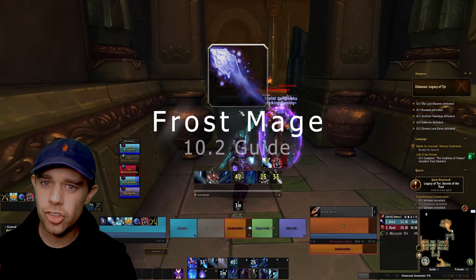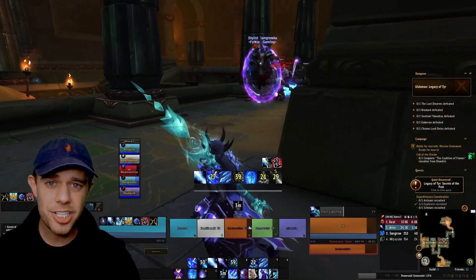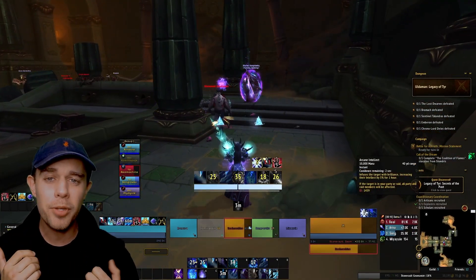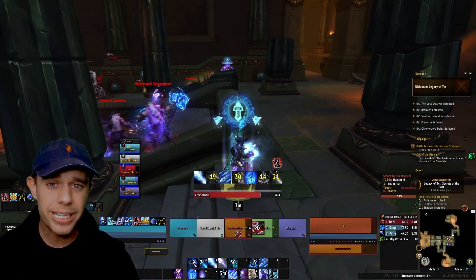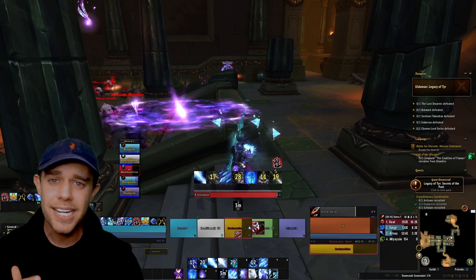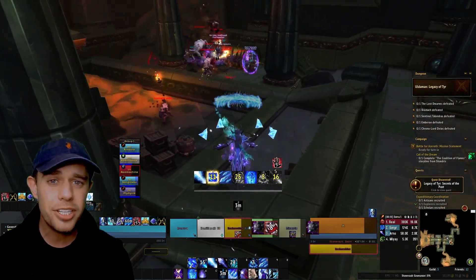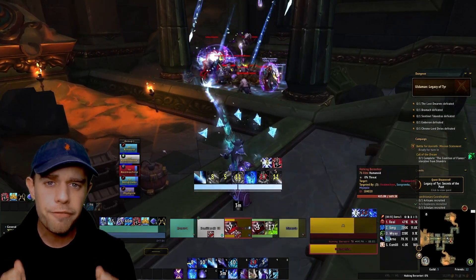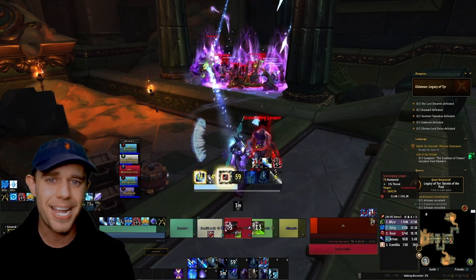Frostmage is a really straightforward rotational DPS spec and I'm going to teach you how to do it as a beginner. The idea of this guide is to help you achieve up to Ahead of the Curve in heroic raiding and/or Keystone Master in Season 3, patch 10.2 of the Dragonflight expansion. If you're looking at doing mythic raiding or super high keys, don't worry — this is going to give you a really firm understanding of the core principles of Frostmage.